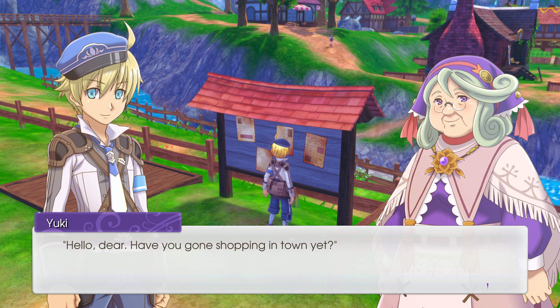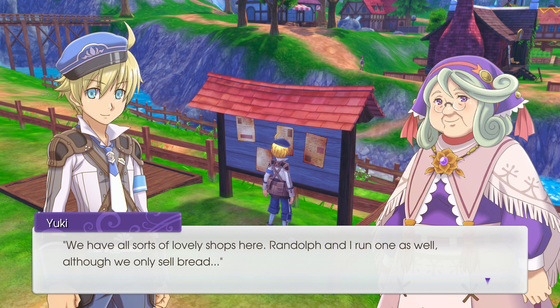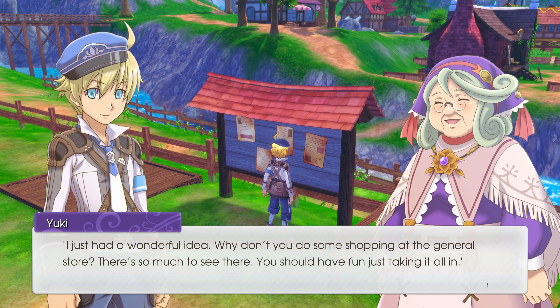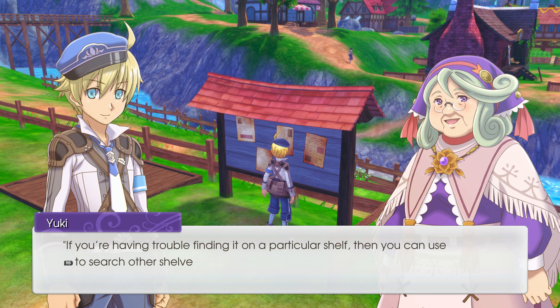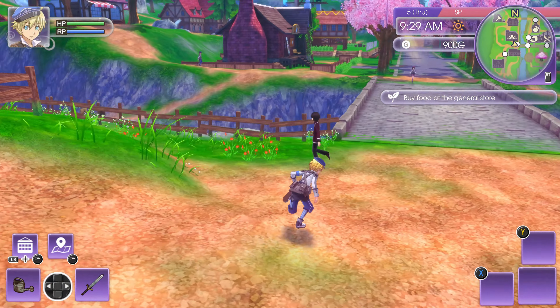Yuki: 'Have you gone shopping in town yet? We have all sorts of lovely shops — Randolph and I run one but we only sell bread.' I was planning to come buy your bread anyway. 'Why don't you come shopping at the general store? Take this and go buy yourself some rice.' She's going to make me buy rice. Reward is 200g. Use RB to search other shelves.